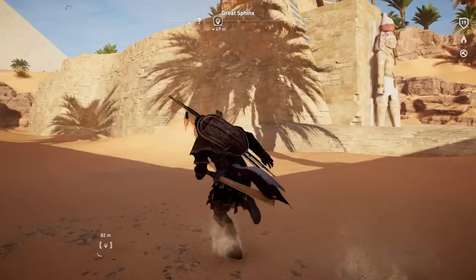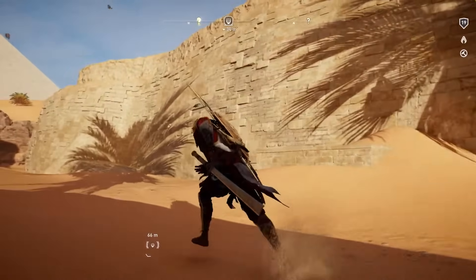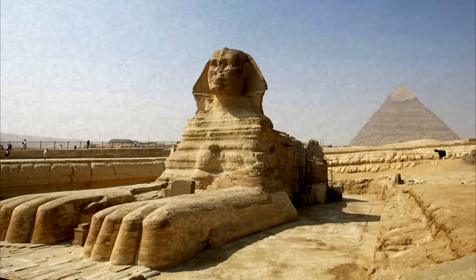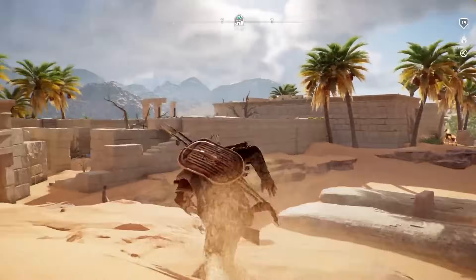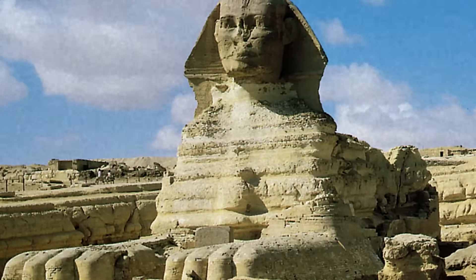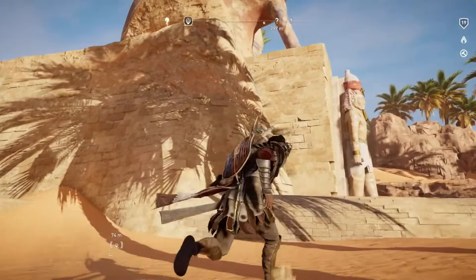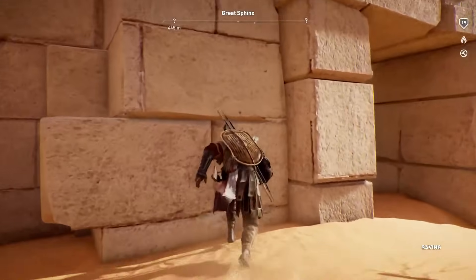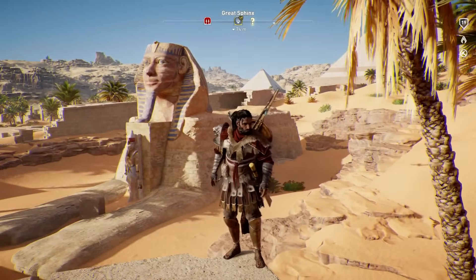The next historical landmark in Assassin's Creed Origins is the Great Sphinx of Giza. The Great Sphinx of Giza is a limestone statue depicting a reclining sphinx — a mythical creature characterised by the head of a human and the body of a lion. Not much is actually known about the Great Sphinx, and there are really no records about the statue's construction ever found by archaeologists. The way it's portrayed in Origins is quite spot on — it retained its nose and ceremonial pharaonic beard. Bayek mentions that it seems smaller than anticipated, which is pretty accurate.